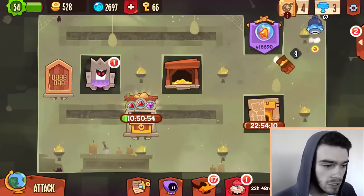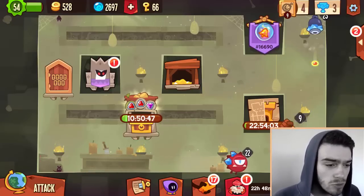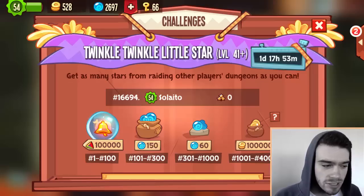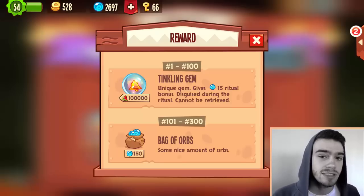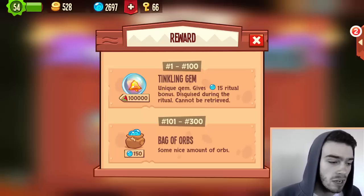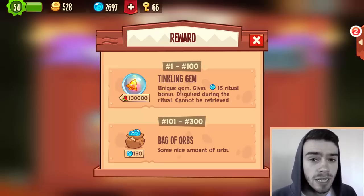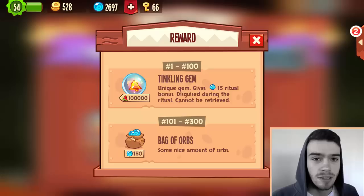Let's take a look at all the new stuff in patch 2.6. First of all, there is a new unique gem. You probably remember the feather gem, but that gem no longer exists. Now there's a new strange bell gem with a golden bell inside. If you click the question mark, you can see it's called the tinkling gem — and it's basically exactly the same as a feather gem, which is kind of a disappointment.